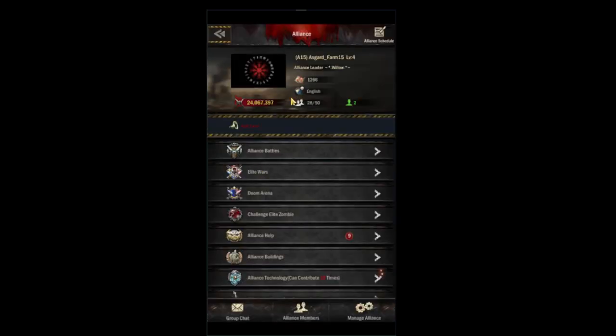At the top of the alliance tab is info about your alliance: your alliance name, the leader, how much territory your alliance has, your declared language, how many people are in your alliance, how many are online right now, and your combined battle power.